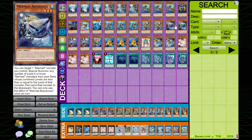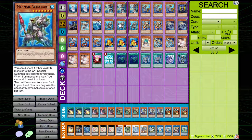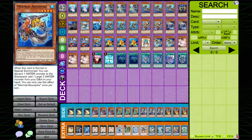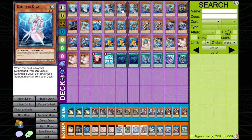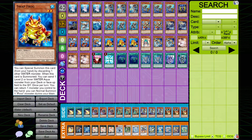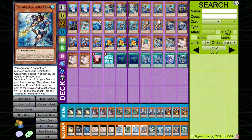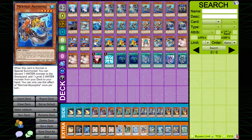There's a combo where you special summon Abysstias and get to search Abyssia, normal summon the Abyssia, target the Abysstias, special summon the Pike from the deck. When it's summoned, you get to search a level three — you could search stuff like Swapfrog or your starter cards, even though you've already Normal Summoned. This deck is just a bunch of mini compact engines that synergize insanely well.